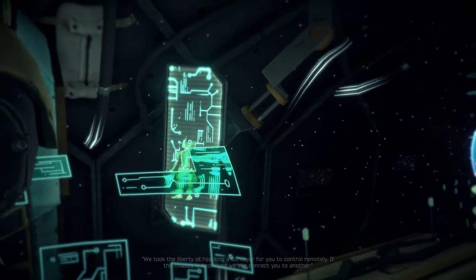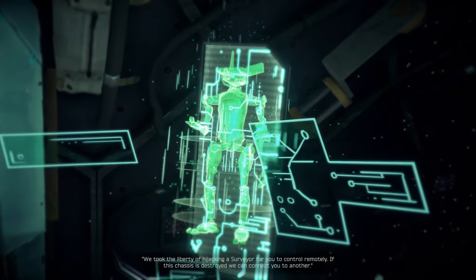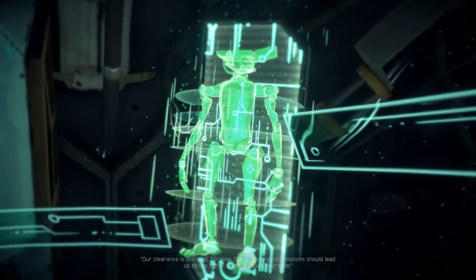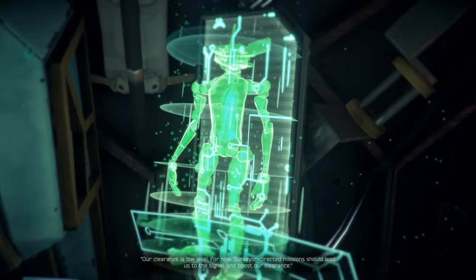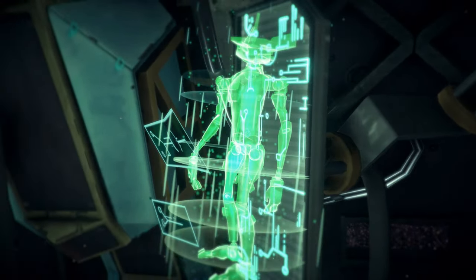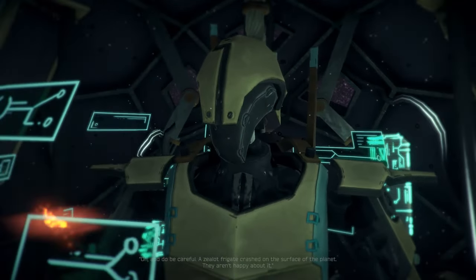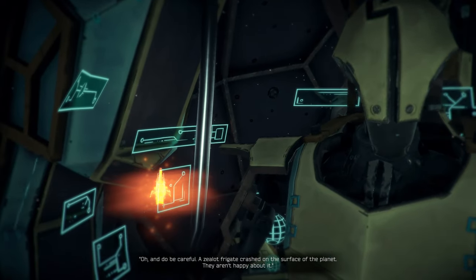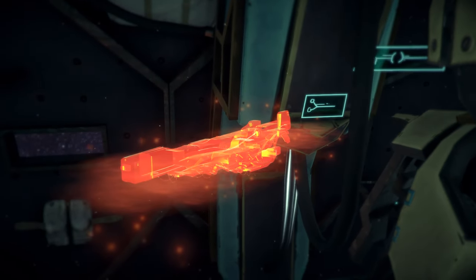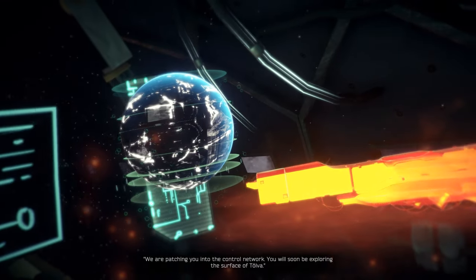I took the liberty of hydrating this surveyor for you to control remotely. Alright, so we're playing a robot. Our clearance is low level for now. Surveyor-directed mission should lead us to the signal and boost our clearance. So there is some kind of level-up going to happen. And what was that about Zealot? Is this a gun or a ship? Probably a ship. We're patching you into the control interrupt. You will soon be exploring the surface of Tölva.